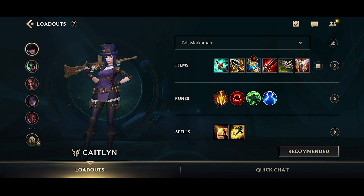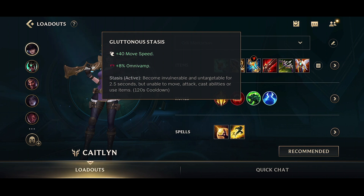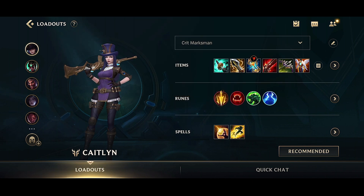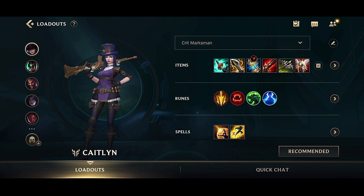This is the Caitlyn loadout that I love using with her: Stormrazor, Infinity Edge, Stasis or QSS, Rapid Fire Cannon, Mortal Reminder. And if you don't need Guardian Angel, then definitely run Bloodthirster. I think Bloodthirster is a great item on her, but I'd rather have these first three to four items before it.